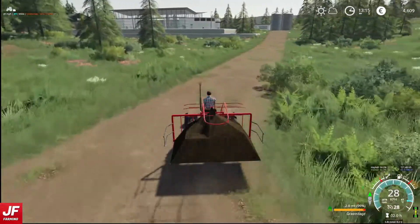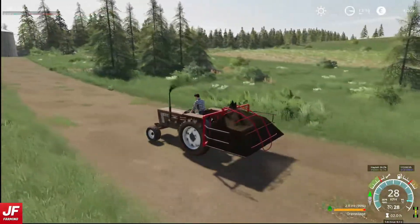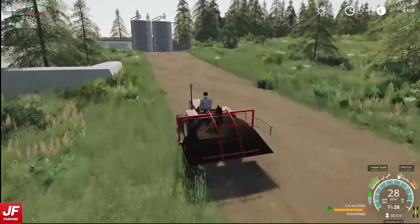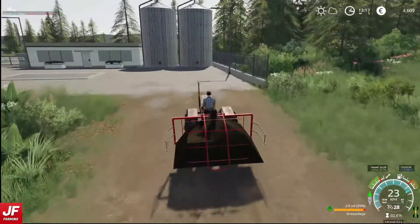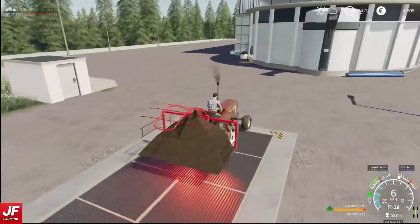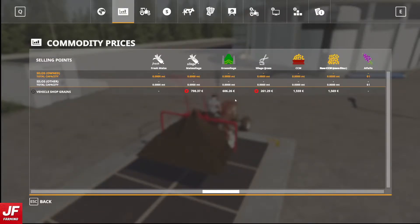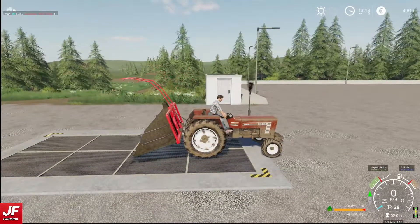Probably should fold that down just to keep it all in position. I'm not really sure how well this would do at actually keeping that big pile in position. I'd love to know if anyone has actually seen this in real life. Now it's showing as grass silage — let's just double check that that is what we want. Yes, grass silage. Silage grass is the uncut stuff. So let's sell that.